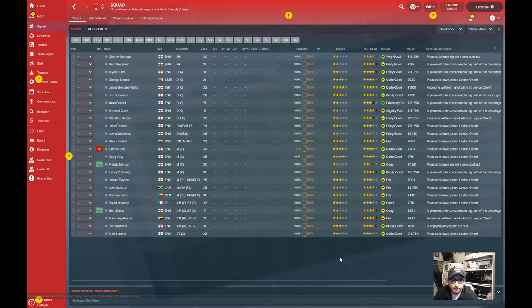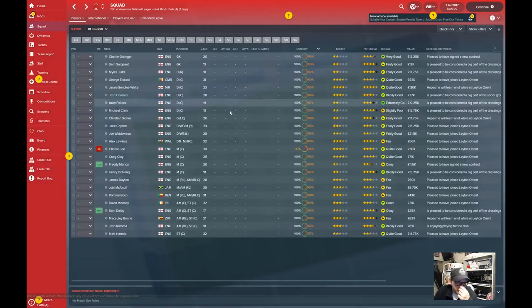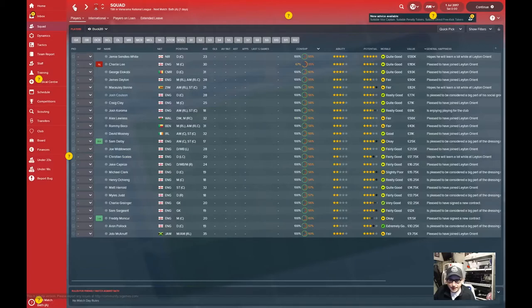For people not familiar with the squad, the one clear standout is Joby McAnuff, the former Reading player who played in the Premier League. He's on the Leighton Orient books and has also represented Jamaica on over 30 occasions, so he's going to be crucial in my push for promotion. The most expensive player currently on the books is Jamie Sendles-White, who is from Northern Ireland - a defender capped at under-21 level a few times, so a lot of responsibility at the back will be on him.